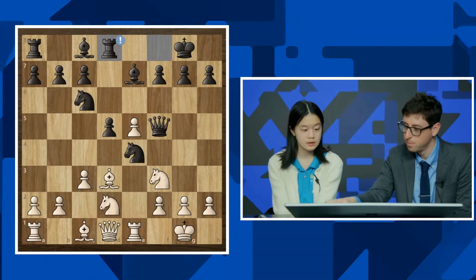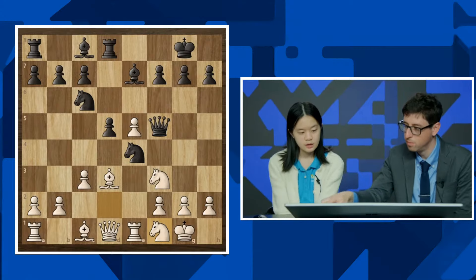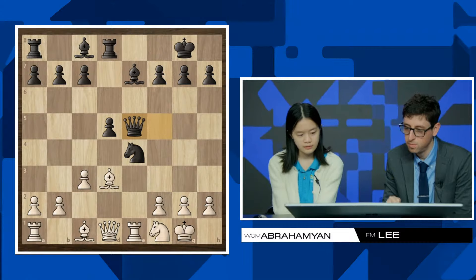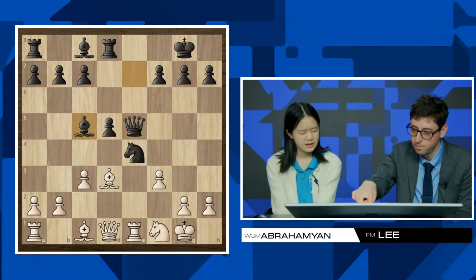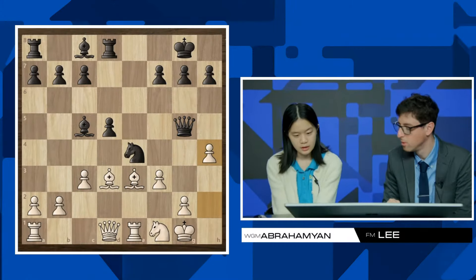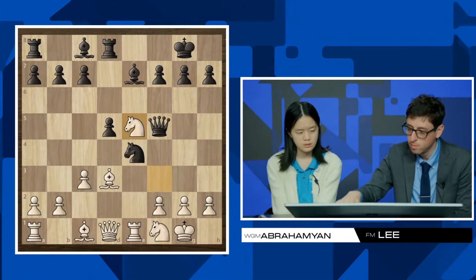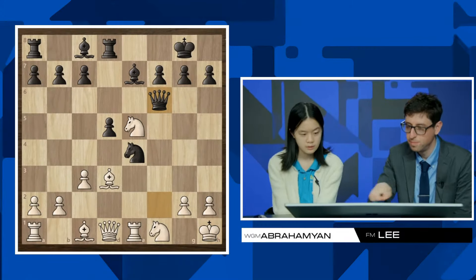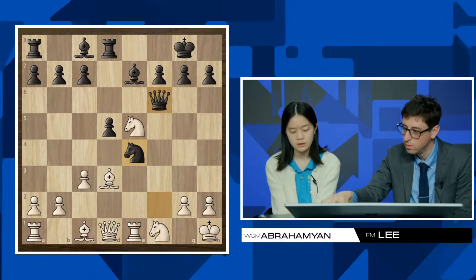After knight f1, here was where I had to calculate, because originally when I was looking at knight takes e5, I was worried she could take on e5. I was originally calculating queen takes e5 and I saw f3, bishop c5, bishop e3, queen g5, but then she has h4. I didn't really like that position. But then I saw after knight takes e5, I could play queen takes f2, then queen h1, queen f6. I think this is probably better for black because of knight f2 and the knight on e5 is hanging. That was the point of the game where I spent the most time.